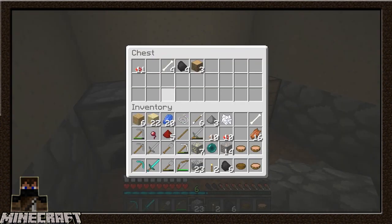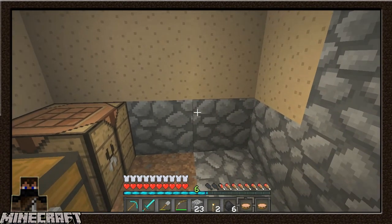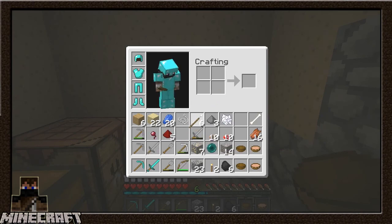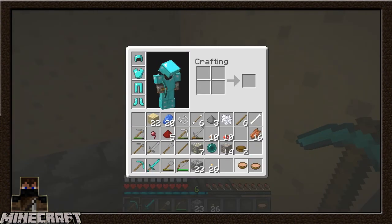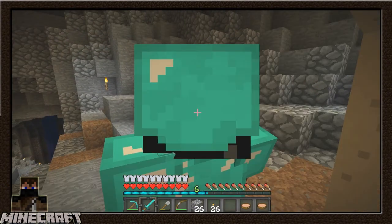I'll bring the ender pearl with me. Looks to me, as soon as I make some more torches, we will be good to go back. I will still pick up coal on the way cause coal is just a huge thing that I'm missing. Let's go boys - swagging out.